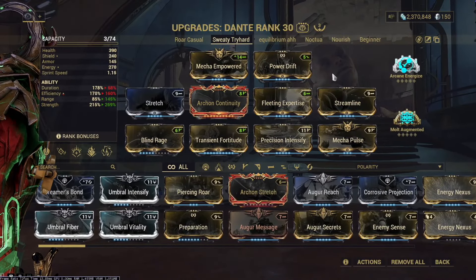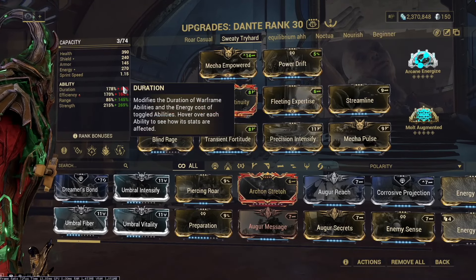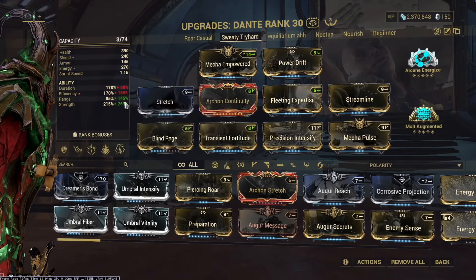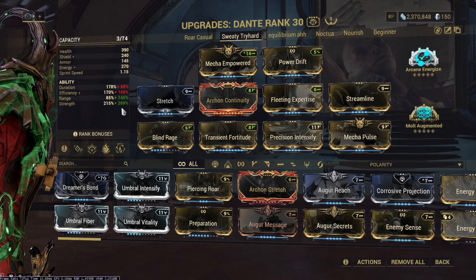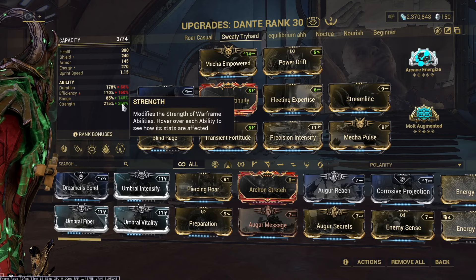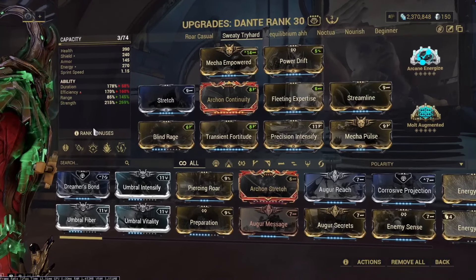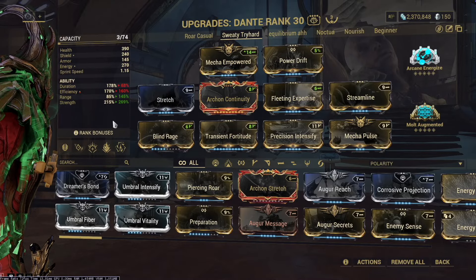This build is more of a sweaty one. It's very similar but has higher range, lower duration, similar efficiency, and higher strength. You might think it's a very low amount of strength, but in reality, just 50 strength on Dante can double his damage, because you're buffing Roar, Pageflight, Darkverse, and Tragedy.